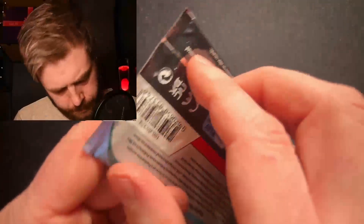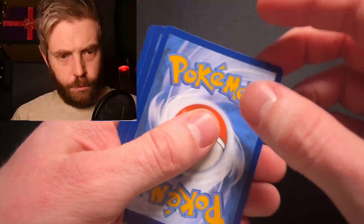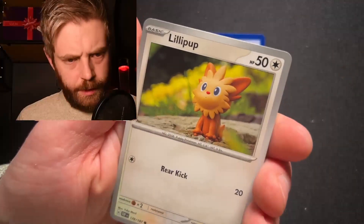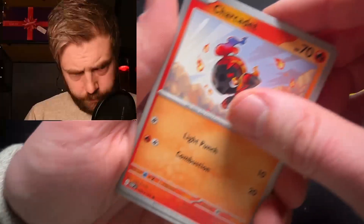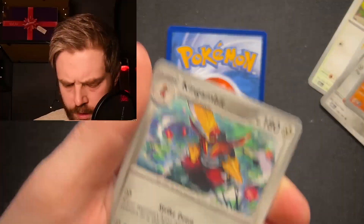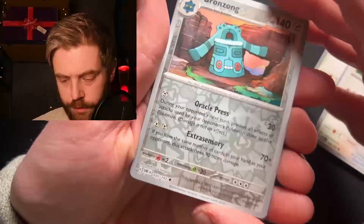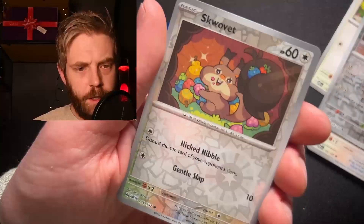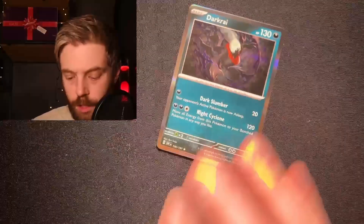Obsidian Flames next. We have a very nice-looking Lillipup, a Toxel, Charged Cadet, Ponyard, Crabominable, King Gambit, Oinkologne, Bronze Song Reverse Holo, Skwovet Reverse Holo, and a Rare — Darkrai Holo.